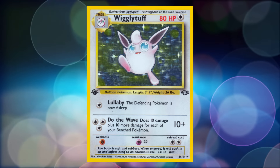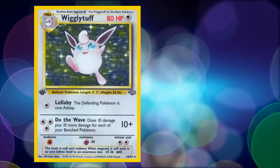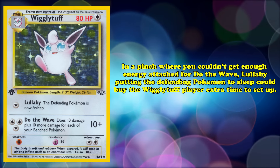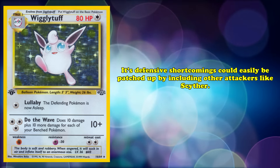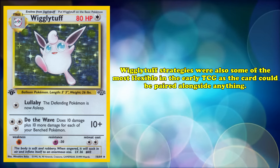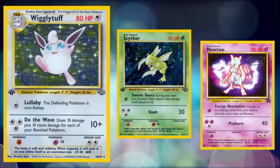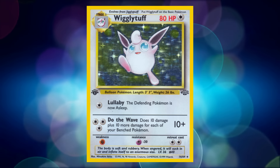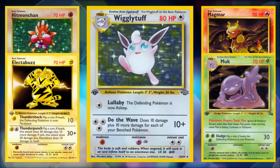Outside of the excellent attack, Wigglytuff also had excellent defensive utility in a format dominated by Psychic-type Pokémon. Since this card had a Psychic resistance, Mewtwo's powerful Psyburn only dealt 10 damage. In a pinch where you couldn't get enough energy for Do the Wave, Lullaby putting the defending Pokémon to sleep could buy extra time. Its defensive shortcomings could be patched up by including other attackers like Scyther. Some players opted for many Pokémon that could apply early pressure like Hitmonchan, Electabuzz, and Magmar, while sometimes including Muk to shut down opposing decks reliant on Poké-Powers.